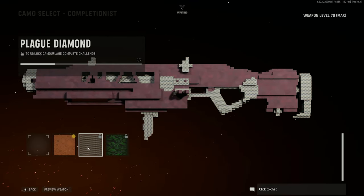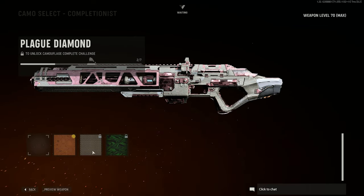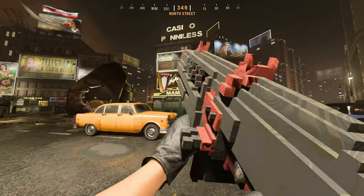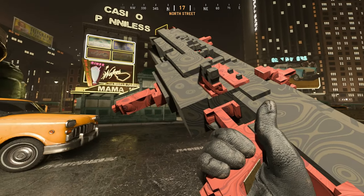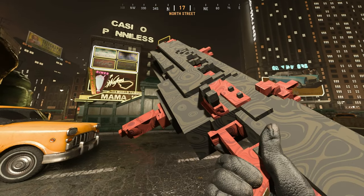This is what it looks like with Plague Diamond on the stupid one and Dark Aether on the stupid one. And this is what Plague Diamond looks like on the actual one and Dark Aether on the actual one. Let's hop in game and see what it looks like there. This is what the XM1 looks like with Gold Viper on this stupid blueprint - not bad. Not bad. If I saw this in a Roblox game I'd be impressed. But this is in Call of Duty and I'm still kind of impressed.